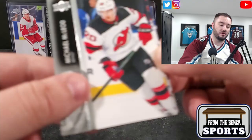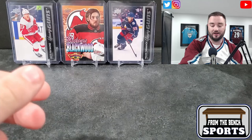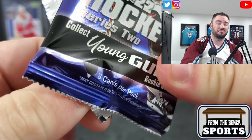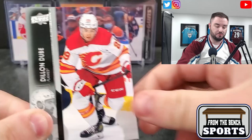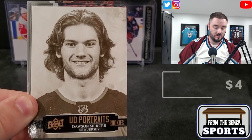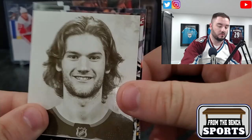Michael McLeod, Wayne Simmons, Comtois, and a Jordan Kyrou. Not the craziest - I've seen some crazy boxes, I've seen one guy pull nine Young Guns, a Young Guns Canvas Black, and a French variant. Dylan Dube, Anthony De Clair, Zach Anton Reese, Mike Smith, and in the Portraits it's going to be Dawson Mercer - not a bad little Portraits card there.